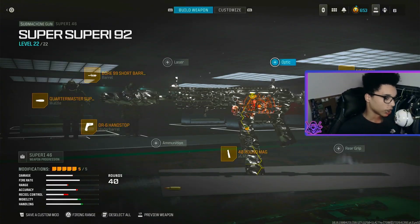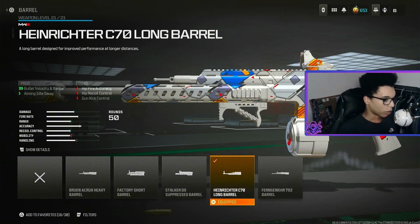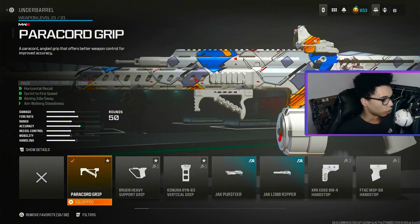Now that right there is the Superior 46 class, let's get into the secondary. For the STG, for the muzzle we are using the Quartermaster Suppressor again for gun kick control and recoil control. For the barrel we are using the C70 Long Barrel for bullet velocity and range and aiming idle sway. For the underbarrel we are using the Powercord Grip for horizontal recoil, sprint to fire speed, aiming idle sway and aim walking steadiness.